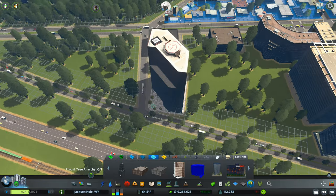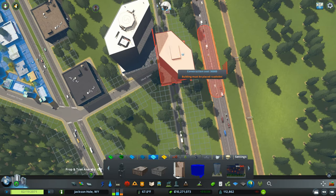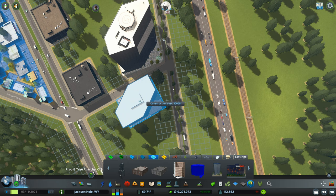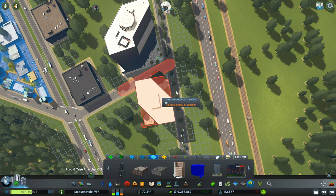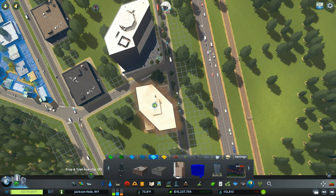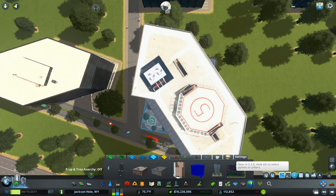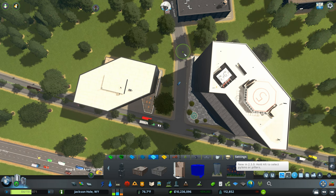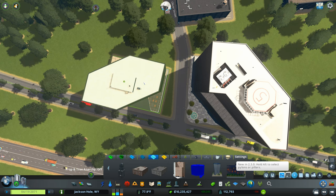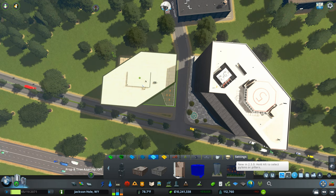We've got the Century League building. I kind of like how it's matching up with the Wells Fargo building there. What we'll have to do is be really mindful about how we lay these roads out. I'm going to move this road over. I'm going to bring this over here and rotate it to be parallel with that road there.